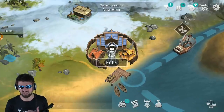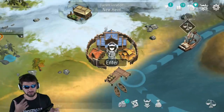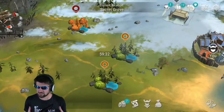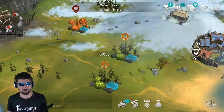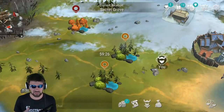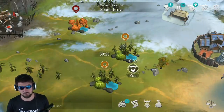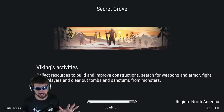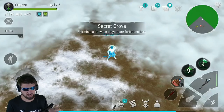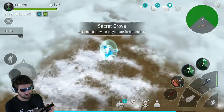Going to that secret grove, which is the second best place to get leather strips, because tombs have more leather strips than even the green zone. But the green zone you can cycle through those chests so fast. In the yellow zone you don't have to worry about PvP. The yellow zone does have a little bit more leather strips in the chests, and tombs have even more.